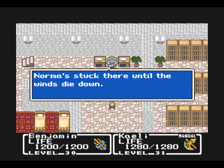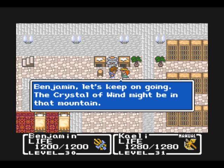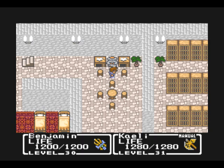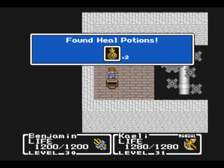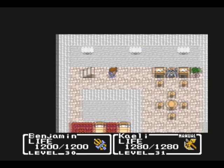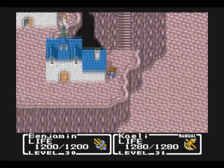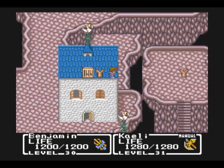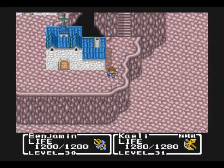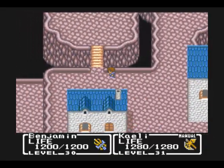Down here we get a heal potion. They must take advantage of a lot of wind power around here — it's nice to know they're environmentally conscious. There's nothing up there, though you could hookshot over there — nothing interesting there yet. I don't know why they let you go up there, but I like how they have the chocobo reference. That's a pretty nice touch.